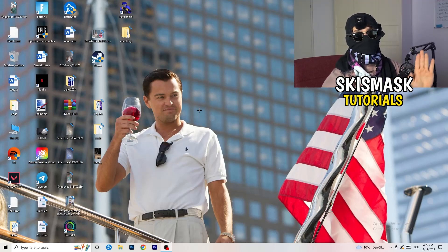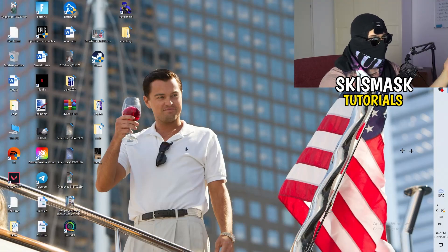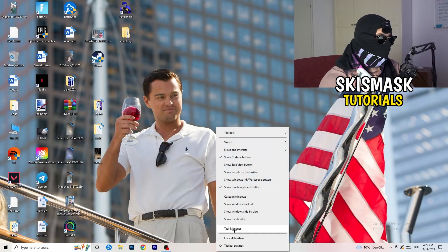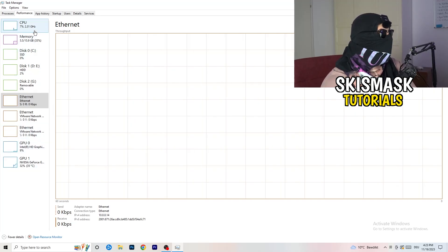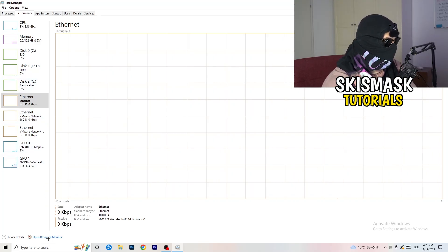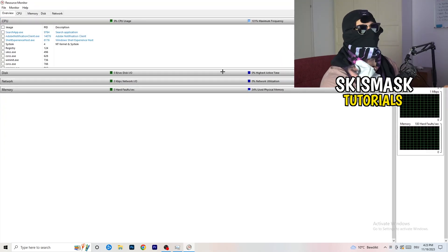Now let's go over what you can do on your PC to improve performance. First, navigate to your taskbar — for me it's at the bottom. Right-click on it and open Task Manager. Then go to the top left corner of your screen where you'll see Performance. From there, open Resource Monitor by clicking the button in the bottom left corner of that screen.